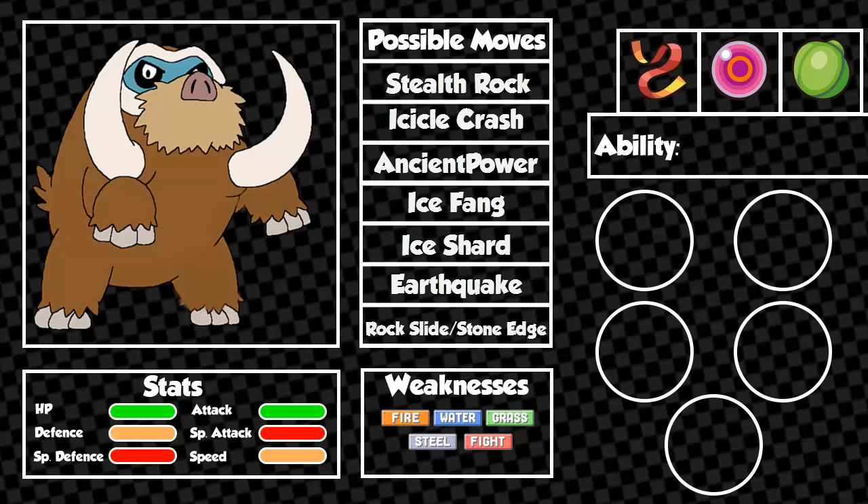Mamoswine has three abilities available. The two abilities that you're going to be able to get with ease are Snow Cloak and Oblivious. Although both of these are nice, Thick Fat, Mamoswine's hidden ability, is probably the most useful. This will make Fire-type moves do neutral damage, and it will also halve the damage of Ice-type moves.